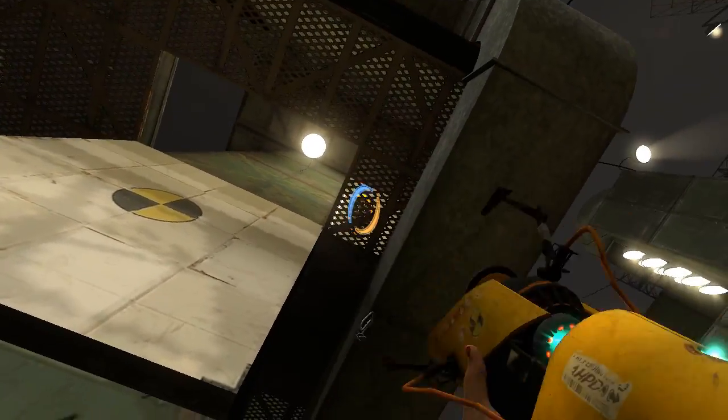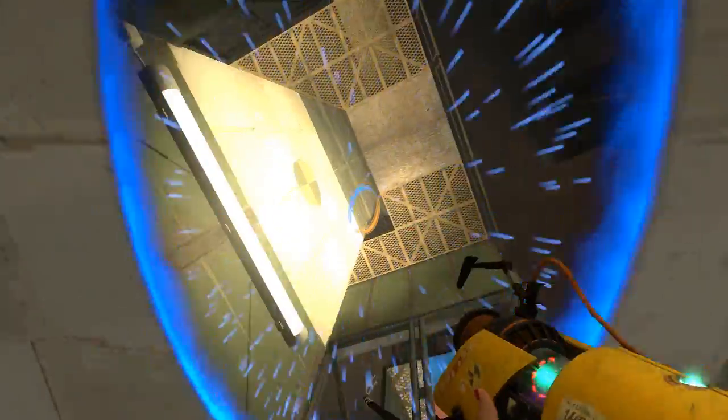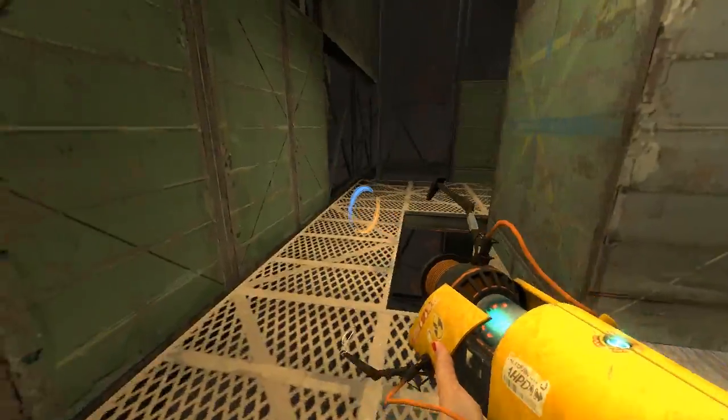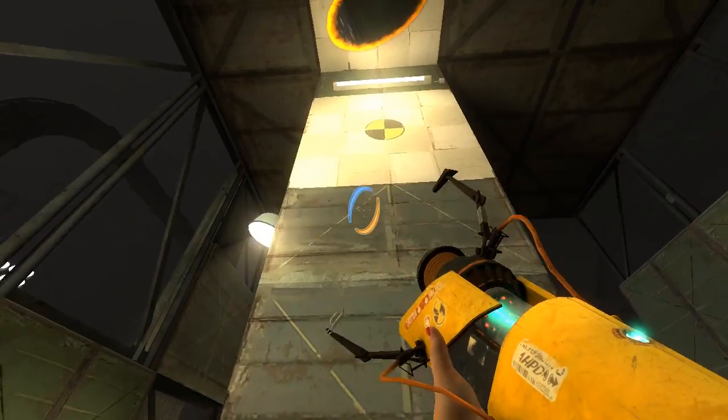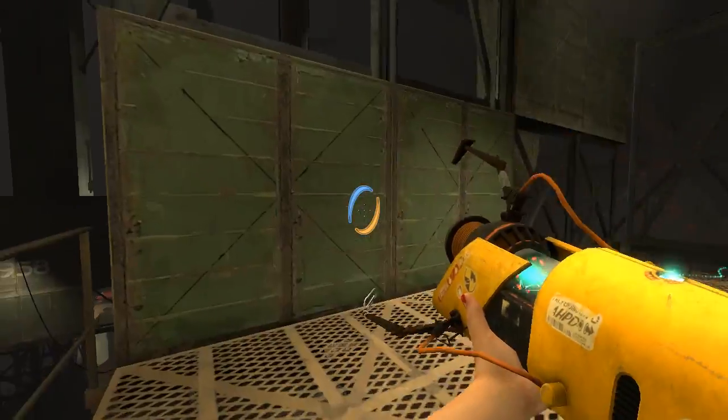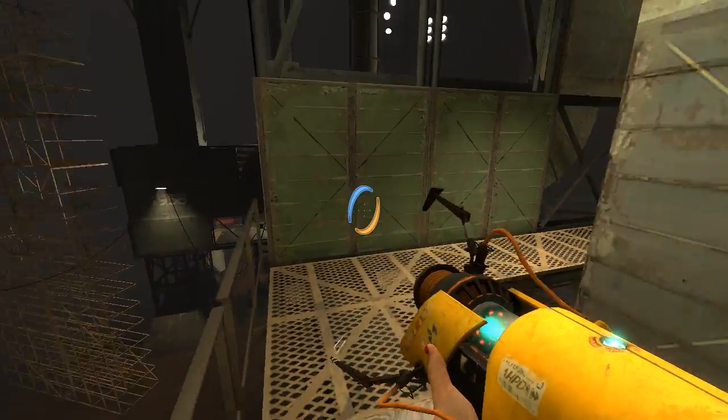As you can see, there's this portal surface up here. This is clearly wooden rather than grating so that you can get bounce gel on it. And then obviously you would bounce into this portal just like we did in there — that's how you would get back into the other room.